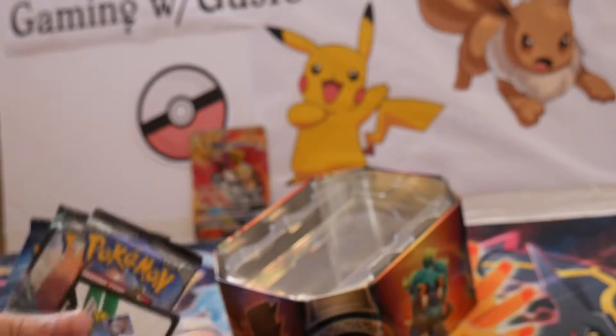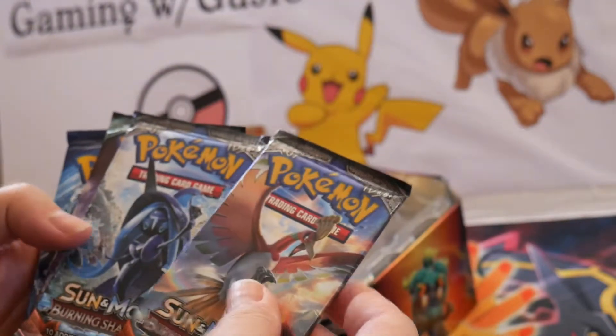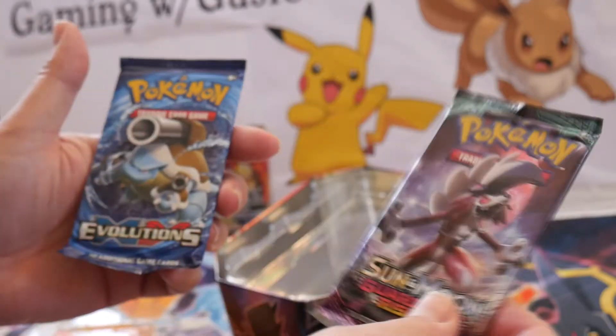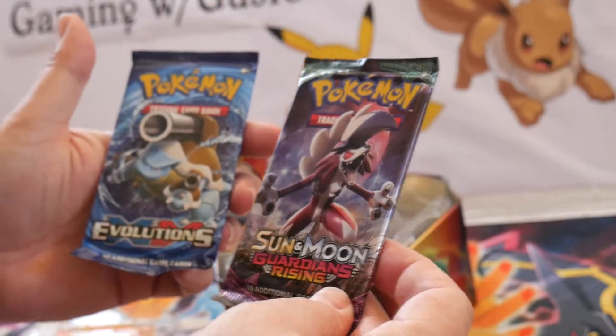So let's see what kind of packs we got here. We got two Sun and Moon Burning Shadows packs, a Sun and Moon Guardians Rising pack, and an Evolutions pack. Cool, I can dig it.